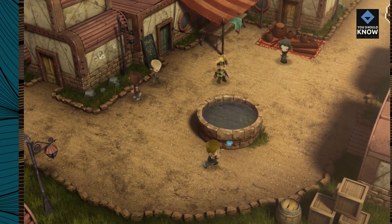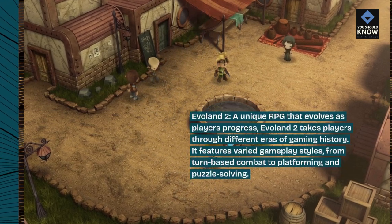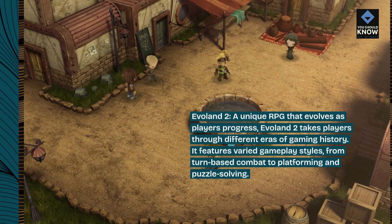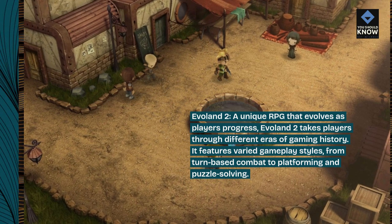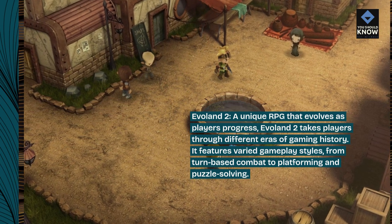Evil Land 2: a unique RPG that evolves as players progress. Evil Land 2 takes players through different eras of gaming history, featuring varied gameplay styles from turn-based combat to platforming and puzzle-solving.